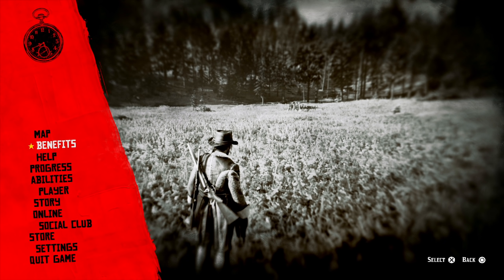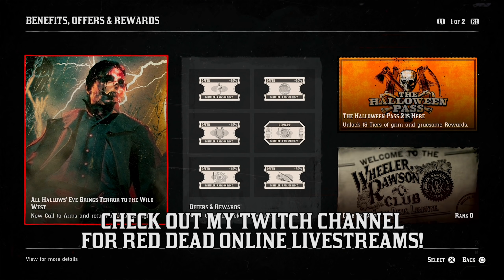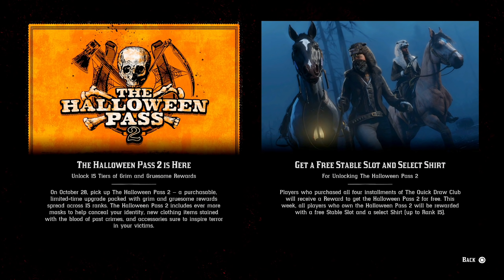When buying new outlaw passes, Halloween passes, or quick draw clubs, you head on over to the benefits section in the pause menu, or you just head on over into your catalog and you can find Halloween Pass 2, where you can unlock 15 tiers of grim and gruesome rewards. Not only that, but if you do unlock Halloween Pass 2, you get a free stable slot and a select shirt, basically just for buying this pass.